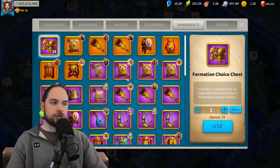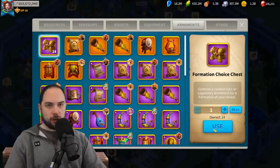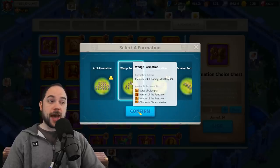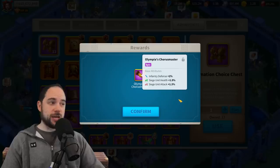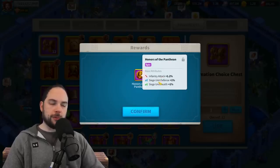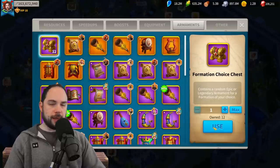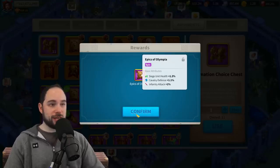I already have a better one on Nebu — I have a triple archer stat on Nebu and a triple archer stat on Boudicca. I'm in a great place with archers for that particular piece. And that's why they call it a formation choice chest — you pick the formation, not the armament. An armament choice chest where you pick the formation then the armament would be really interesting. But we have this level of randomness. Two percent infantry defense is pretty tragic. Siege health, siege unit attack — whatever. Next pull: wedge formation again, honors of the pantheon. Infantry attack, double siege — no good. Then another: epics of Olympia, cavalry infantry siege — no good.